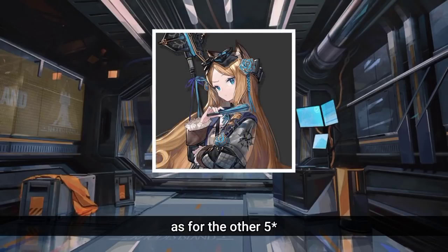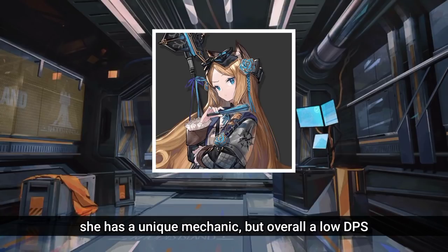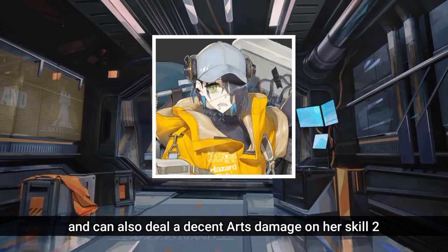As for the other 5-stars, we have Iris, a mystic caster with an ability to put enemies to sleep and then annihilate them. She has a unique mechanic but overall low DPS. And then we have Asbestos, an arts protector that can survive most enemies' arts attacks and can also deal decent arts damage with her skill.